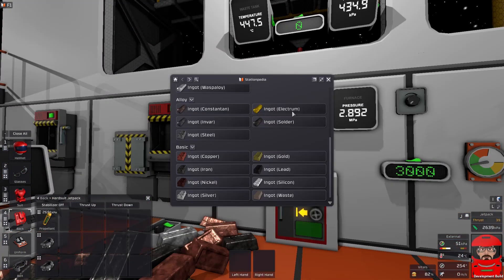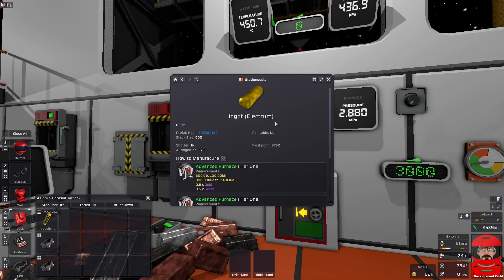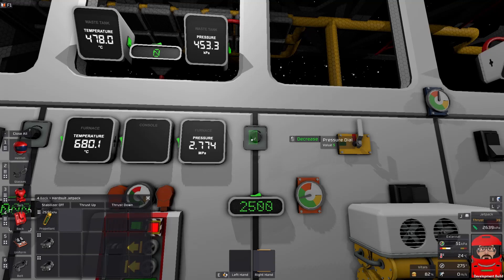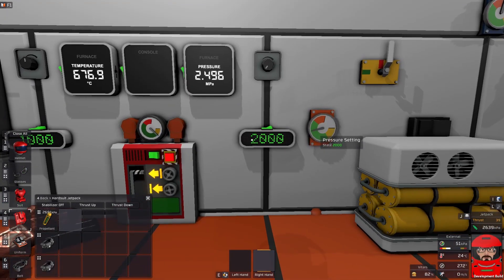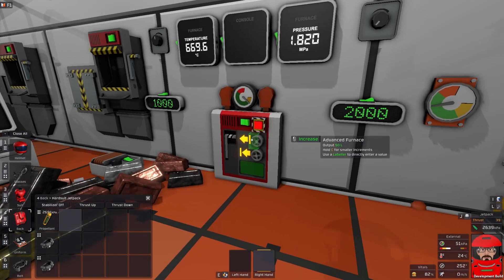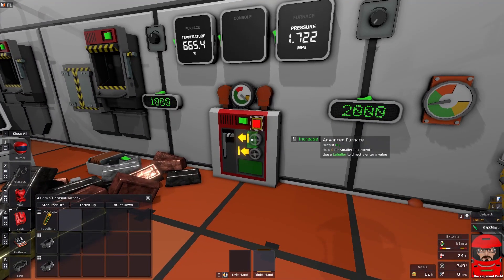Solder and Electrum are probably going to be the next two you want. Electrum's a pretty easy one — low pressure, low temperature. But this one does have a maximum pressure, so for this one we will need to turn down our pressure. Pressure's down to 2,000. We can see it's automatically pumping it down. It's happy with that pressure — we're good.